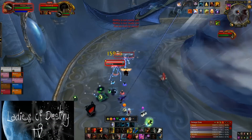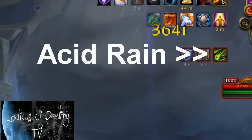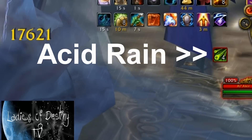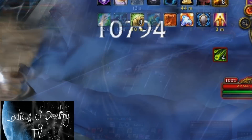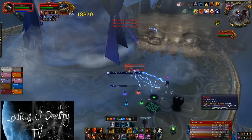Once you reach 80%, phase 2 will begin. Phase 2 is a strong DPS check as he will cast Acid Rain on all your raid members. Acid Rain is a stacking debuff that deals damage over time, starting with 500 and slowly rising until it reaches unhealable levels. Your goal is to push the next phase before Acid Rain wipes your group.